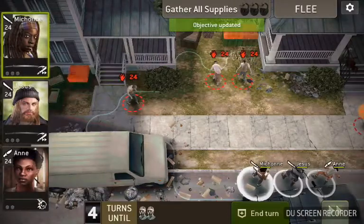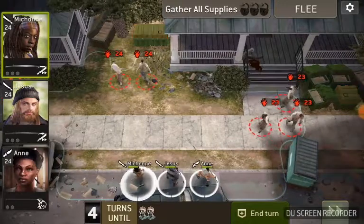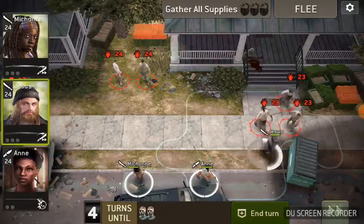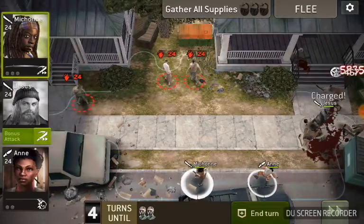If you remember back from any of the challenges that you've played, red flashing crates — you can see the three of them there — mean when you open them something is going to happen.